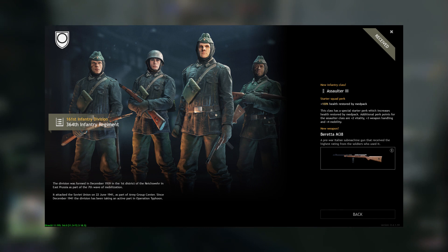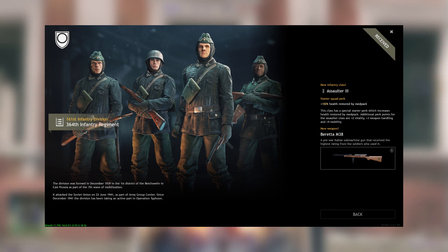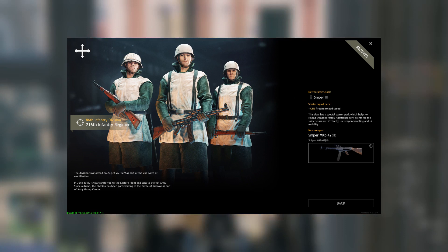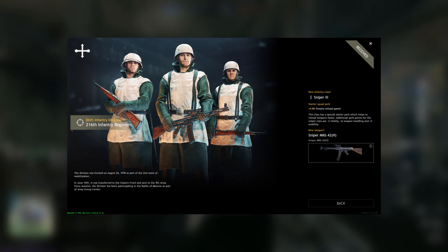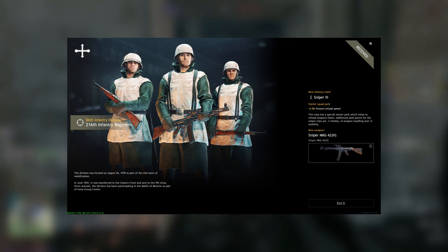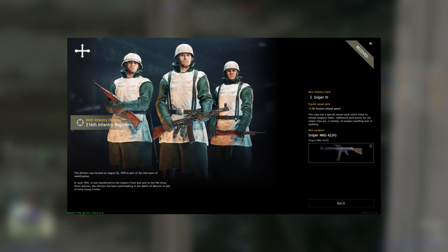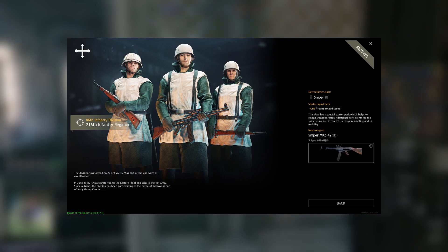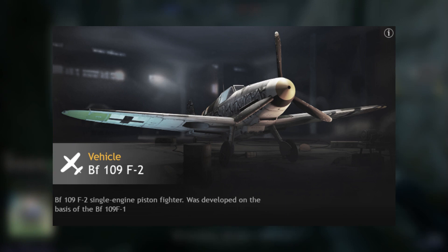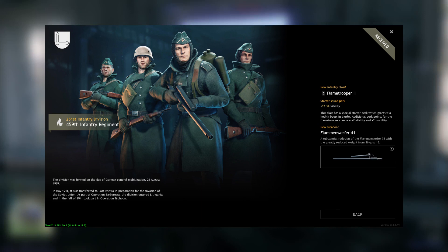Around level 30, I highly suggest that you get two maxed-out sniper squads, because by the time you hit level 31, you're going to get the third sniper squad — and it comes with the sniper MKB-42H. This thing is absolutely terrifying. It's the direct upgrade and competitor to basically what the Soviets have. It's an upgrade to the MP-31, but the only issue is it's only available for snipers — so you need to deploy three sniper squads and give them all the MKB-42H. The scope takes some getting used to, but once you learn it, it's really good.